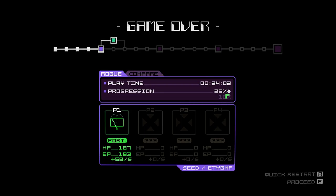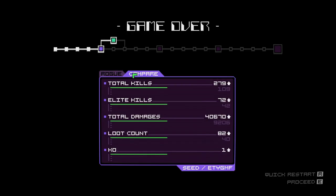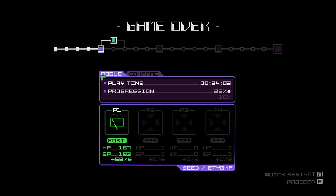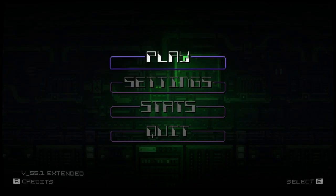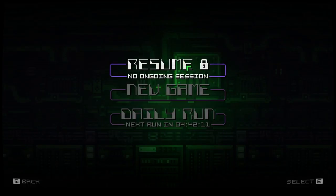Progression: 25%. Well, dang — we shouldn't have done that. Good to know. Total kills, elite kills, total damage. Now we know that that place is ridiculous. We'll be a little bit more flexible — or less flexible — with where we go. There's daily runs and seeded runs — it's got everything.